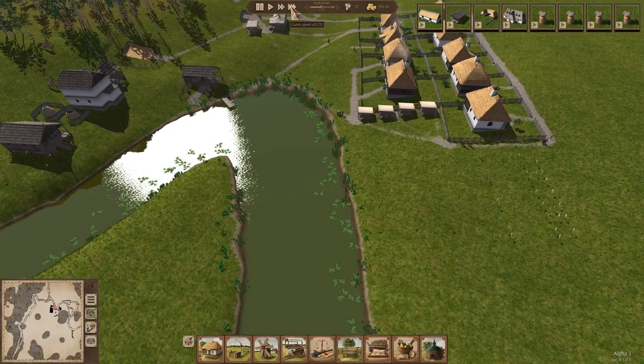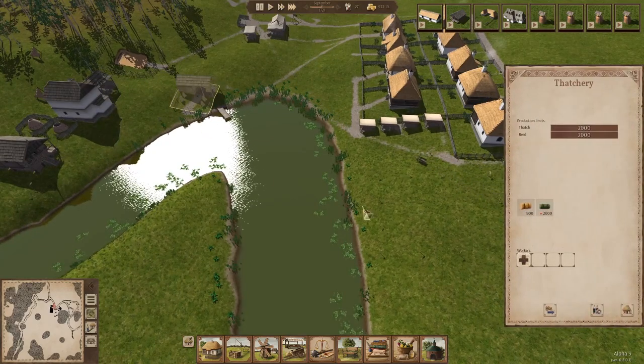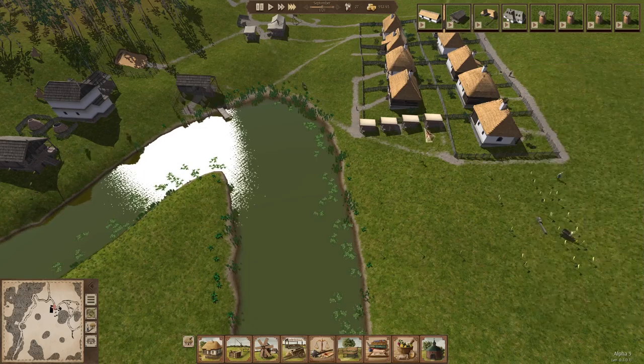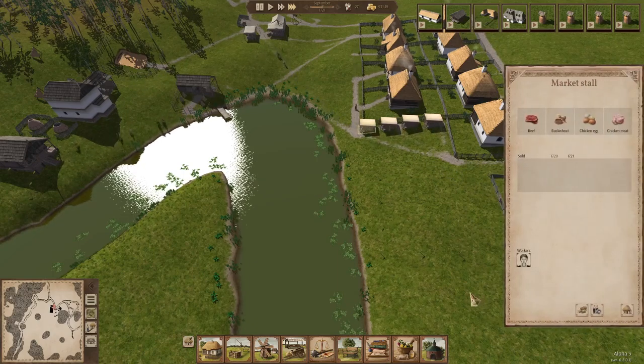What will happen is these items will get stocked up either by the person working in this warehouse, or if laborers can restock. So now you see these laborers coming in — they're going to start stocking up until we hit 1,000 of each item. If we have 1,000 of each item, we're in good shape. So I'm going to go ahead and fast forward this a little bit. We have somebody working at the smithy. We don't really need anybody working in the thatchery quite yet. These women are just waiting for something to sell.